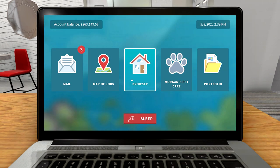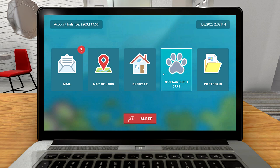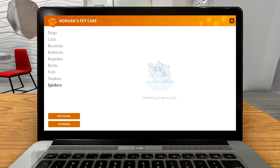Once you've finished the first job - if you watched my previous episode with the first 15-20 minutes - you finish the first job and then get this new tab that comes up in your laptop called Morgan's Pet Care. It's like an adoption center. You can have dogs, cats, bunnies, rodents, reptiles, birds, fish, snakes, and spiders.